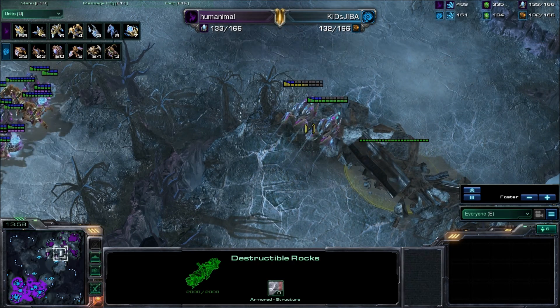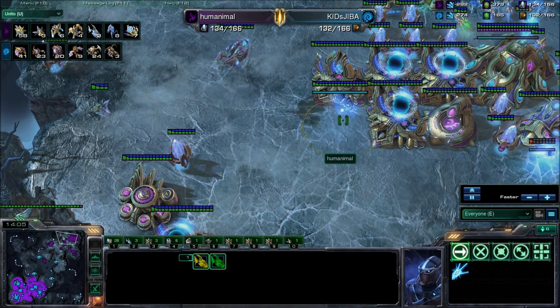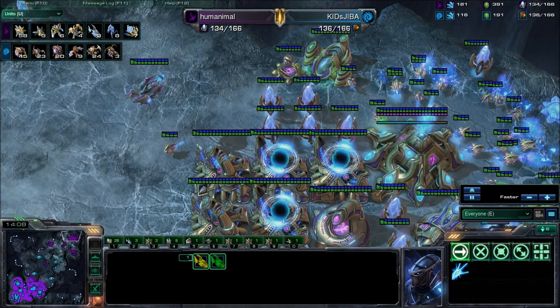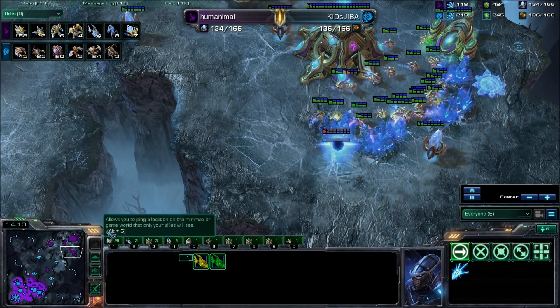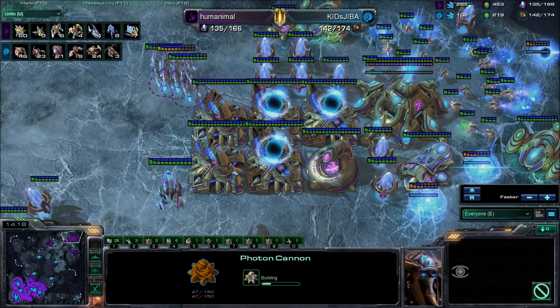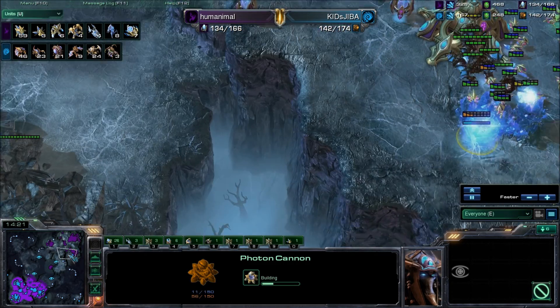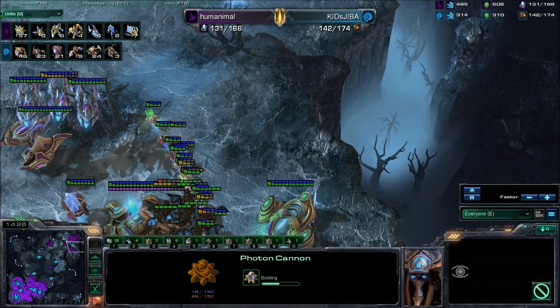I'm continuing to get void rays. A void ray-stalker-colossus ball is probably what he's going for eventually, but until he gets on four base that's a little impractical. With these mutalisks out, it's going to force him to either get some phoenixes, enough cannons to prevent them, or he's going to need to get blink stalkers.